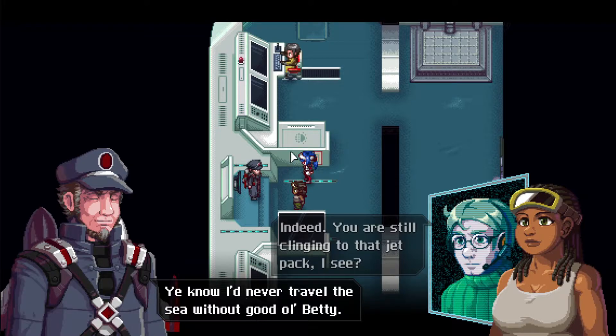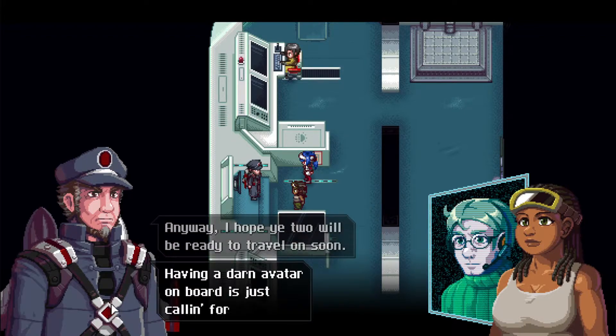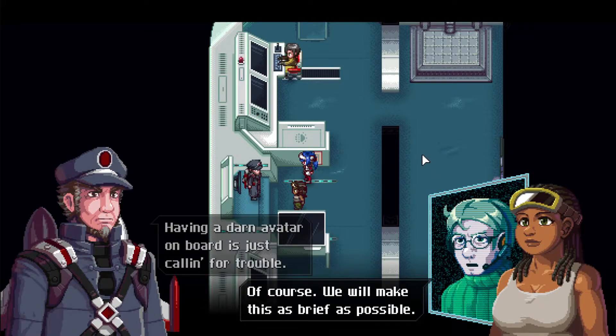Carla jokes she has the avatar girl there. Sergei suggests Jet — the former VRP dueling champion — give Leah a small combat lesson. Jet agrees to discuss it. The captain dismisses us. We are an avatar on this ship — that was established in the opening 'initializing avatar' sequence. It's a little confusing right now.